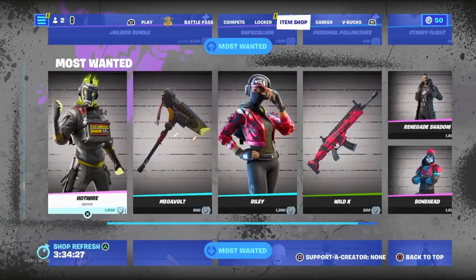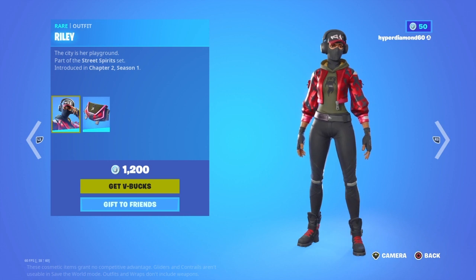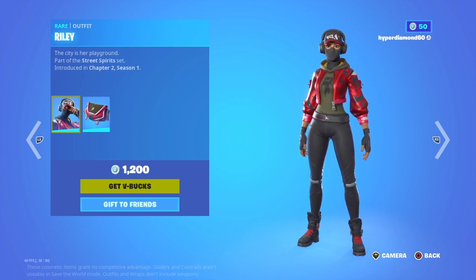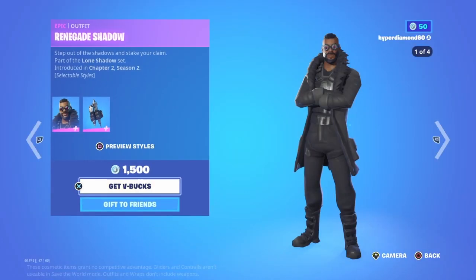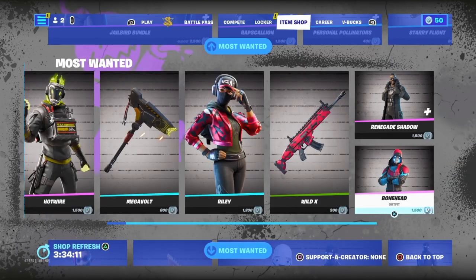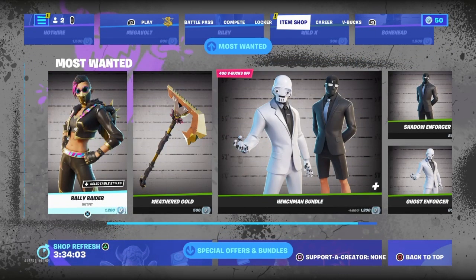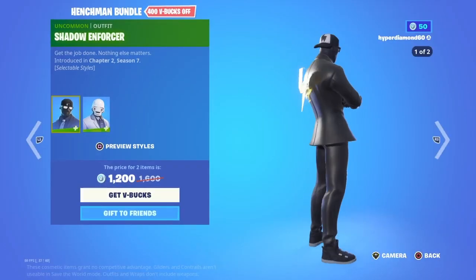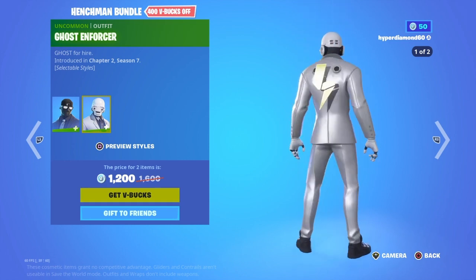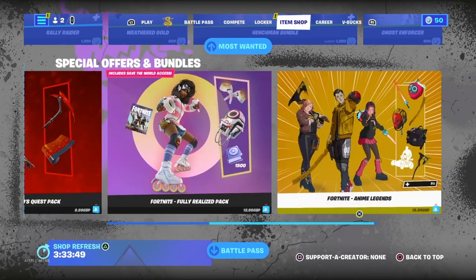Got the Most Wanted, Hotwire, Mega Vault, Riley — I think this is a different version of the skin previously mentioned in the Fresh's bundle. Renegade Shadow — don't know what this is, never seen this one before. Bonehead — I've seen this one before, not the biggest fan, it kind of looks like a Walmart version of Sans. Riley Raider — don't know what this is, random skin. Got some random pickaxes and these two skins — they're okay. I think that's just about it for the special offers and bundles.